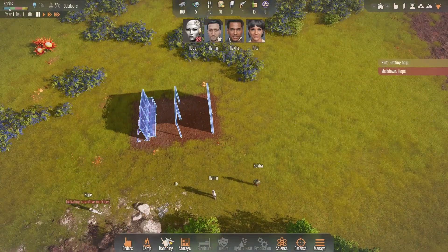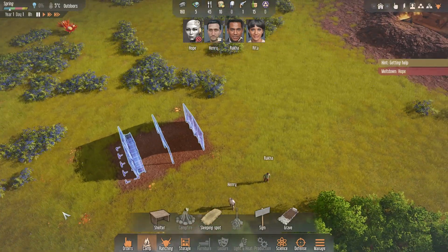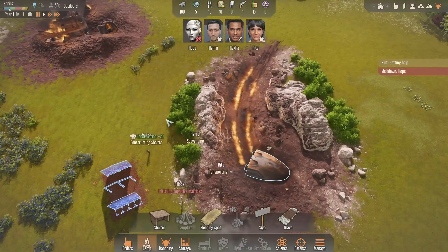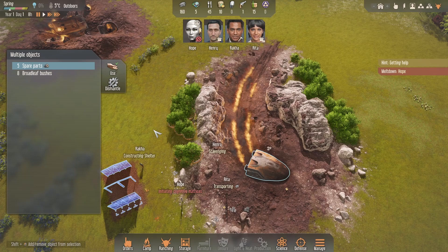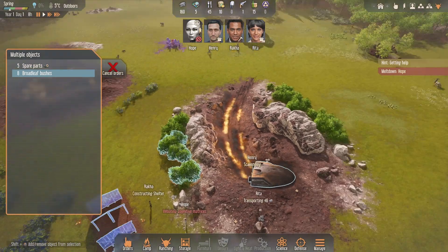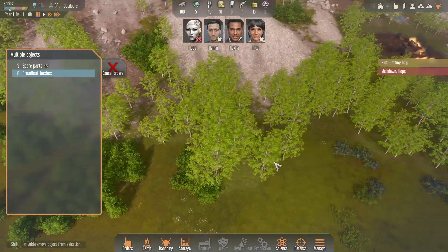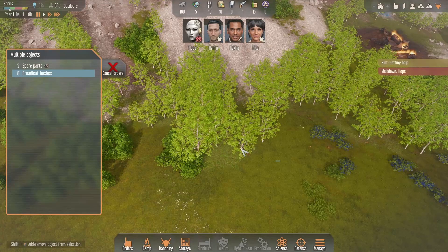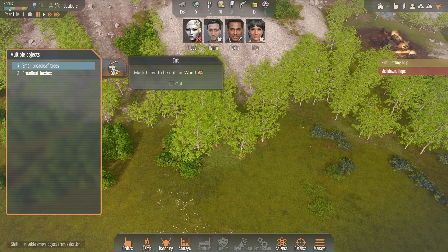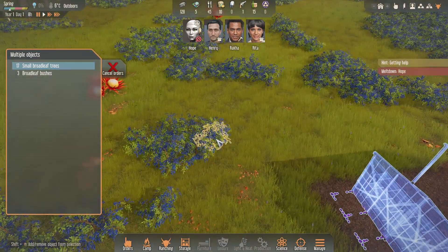We need a campfire but we can't build one because we don't have wood yet. So I'll start by collecting some bushes — broadleaf bushes we're going to cut — and we need trees as well. The bushes will give us sticks. We'll set broadleaf trees to be cut, and then we need to do some observation on them.